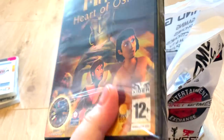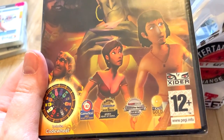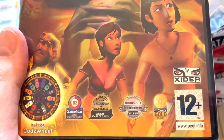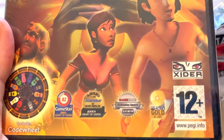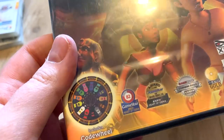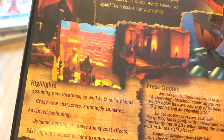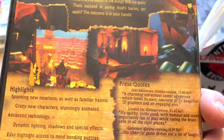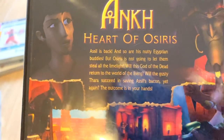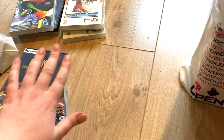Ankh: Heart of Osiris — also new! Thank you, Pink Planet, I love you. This is quite a good game from the reviews — it got 82 on Gamestar. It includes a code wheel, and it's a point-and-click game with puzzles. I'm terrible at puzzles — I've never completed Portal. I just can't get my head around puzzles in video games.